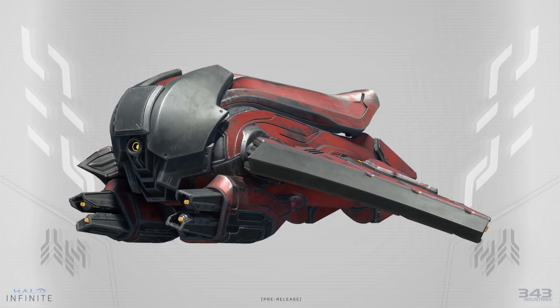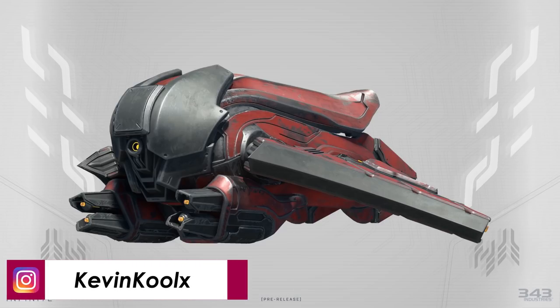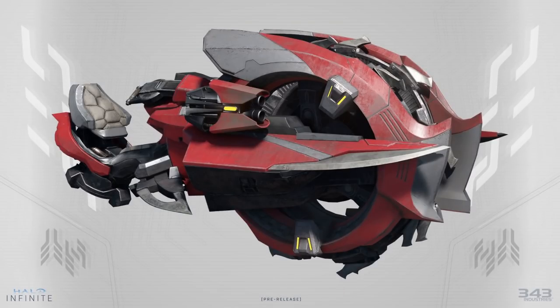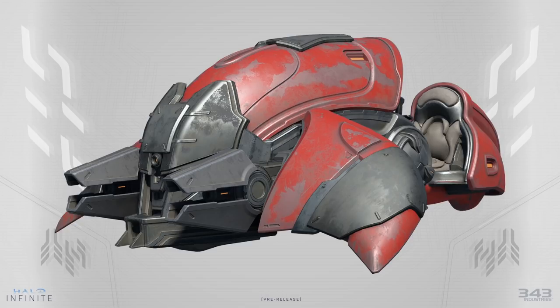Next we look at weapons and vehicles with some really good screenshots and interesting descriptions. The Banshee has been optimized to increase armor and combat durability — does that mean it'll be beefier than the glass-cannon Banshee from Halo Reach, which could be taken down with four sniper shots? Hopefully it's a little less agile to compensate. We also get a great first true in-game image of the Brute Chopper, which looks amazing, and a great look at the Banished Ghost — nothing too crazy, but it's an awesome-looking vehicle.